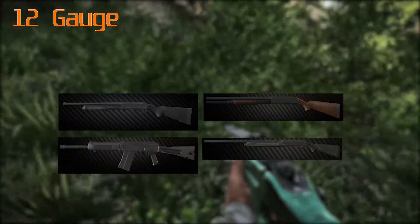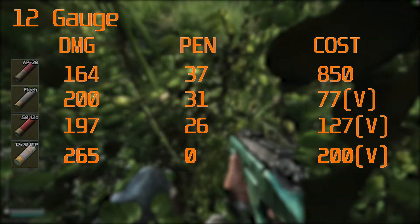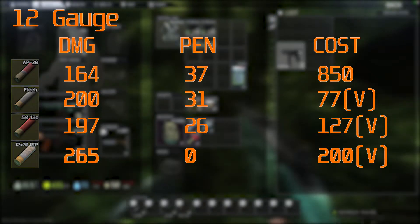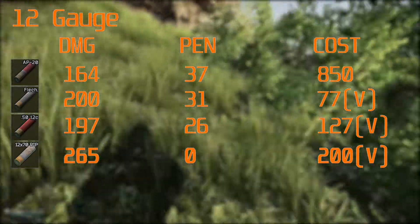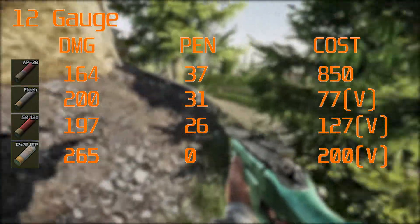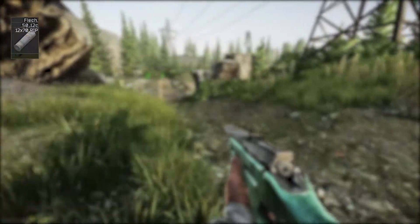Next we're on 12 gauge, fired by the M870, the MP133, the MP153, and the Saiga 12. Honestly, AP20 is a fantastic round — it can penetrate class 4 relatively reliably. If you've got a Saiga with a 10 round mag or one of those big 20 rounders, you can do some damage. Is it the best gun? No. Is it meta competitive? Barely. But it's still decent and not too bad for the shotgun quest to get silence kills. I would always run the AP20 — it's the equivalent of maybe running a BP 545 round, that's how I'd think of it.